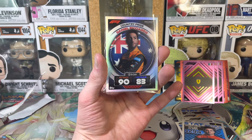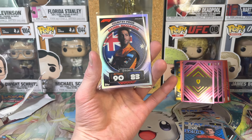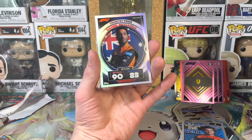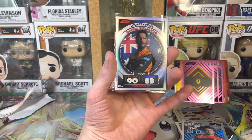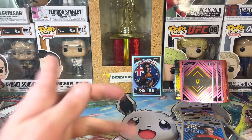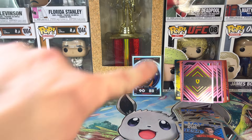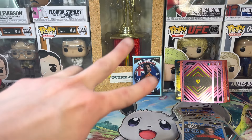And the best card of them all - the Honey Badger, the man, the myth, the legend - Daniel Ricciardo. We're ending it there, mic drop. Just look at that face. Peace guys, bye!